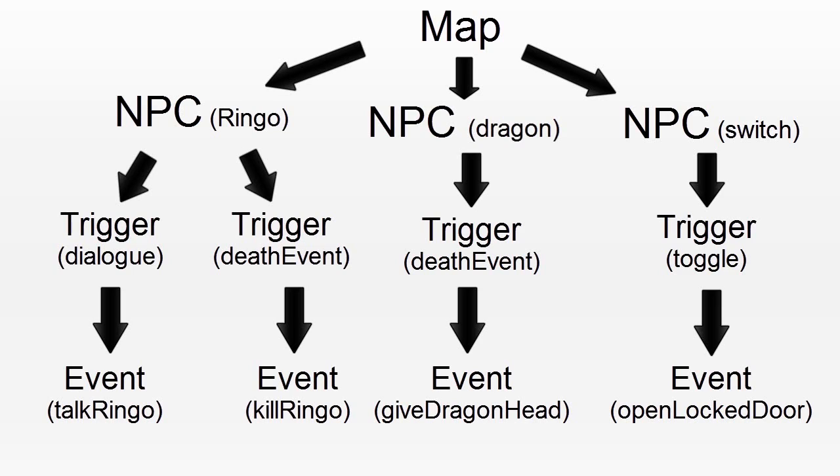A few more examples: a player activating a switch — this is the trigger — could call the event Open the Locked Door. It could be that when a player kills a dragon, it will add a dragon head to their inventory. When a player reaches position 10-10 in the map First Town, it could start a certain cutscene.